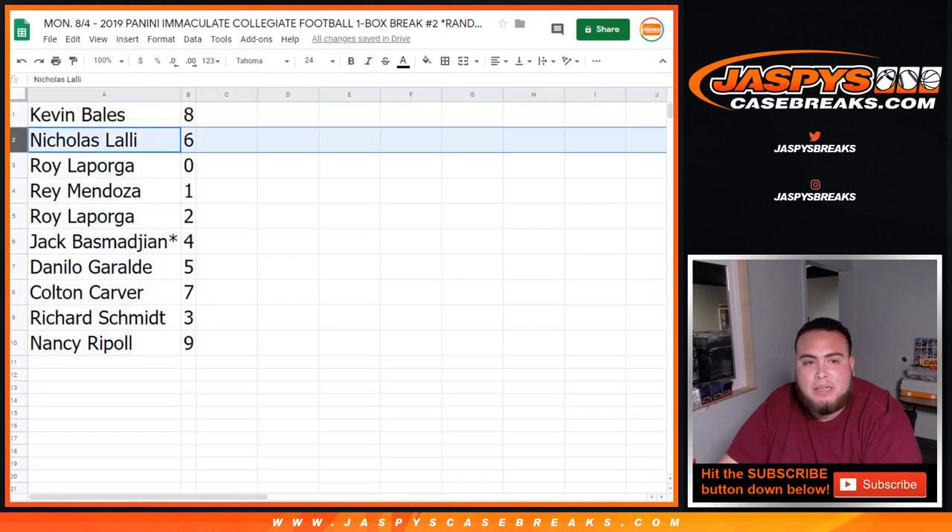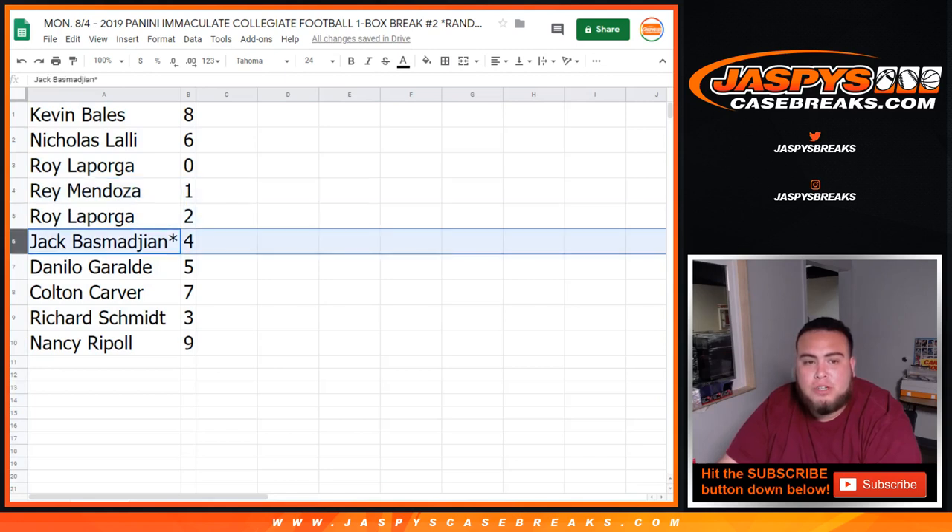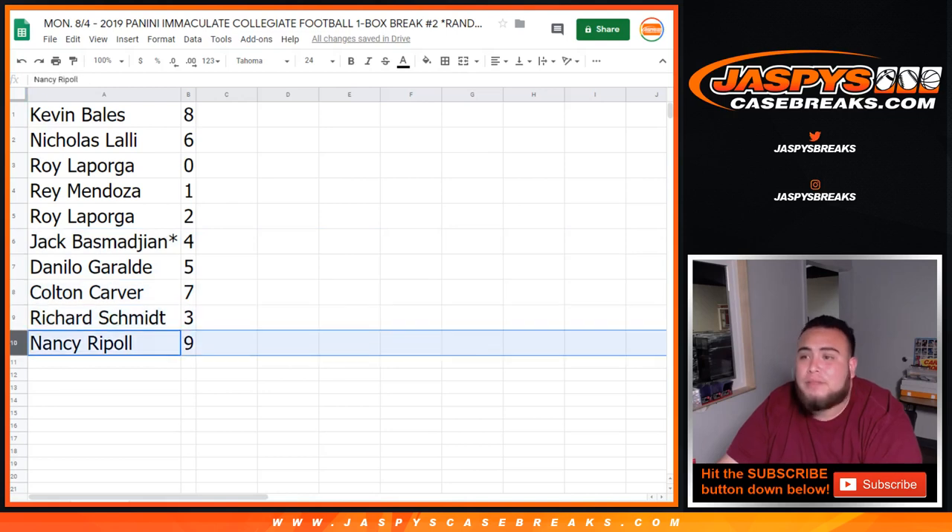So Kevin Bales, you got eight. Nicholas, you got six. Roy L with zero. Ray Mendoza, you got one. Roy with two. Jack with four. Last spot mojo. Danilo with five. Colton with seven. Richard with three. And Nancy, you have nine.